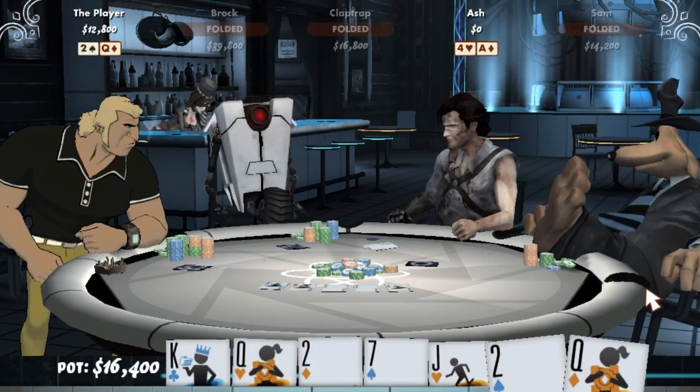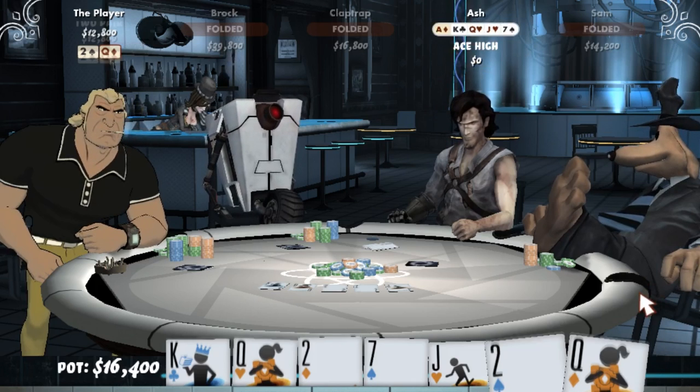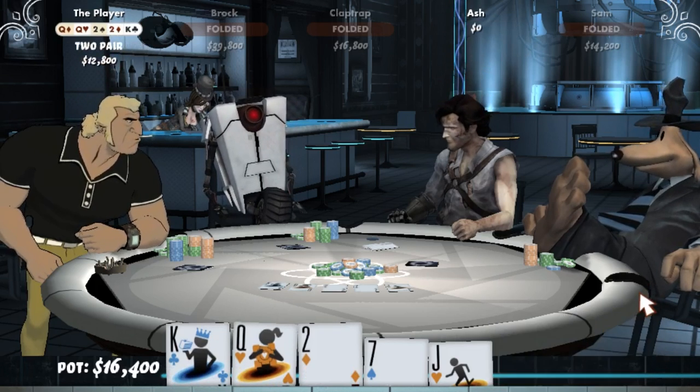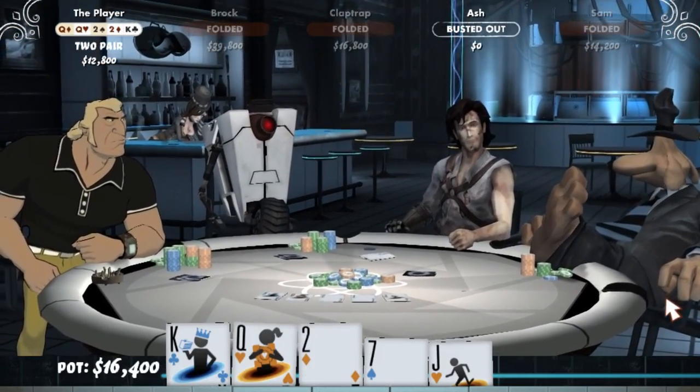Mr. Williams has Ace High, and our silent friend has two pair. The player wins. Ash has been excised from this experiment due to insufficient funds.